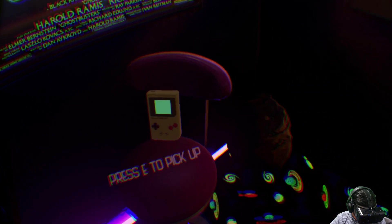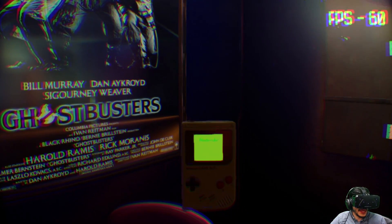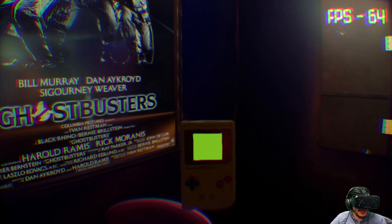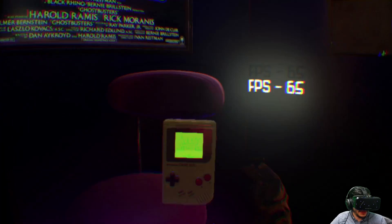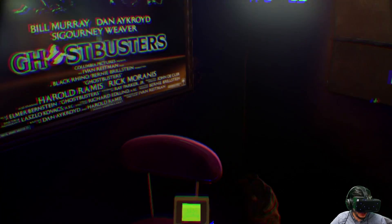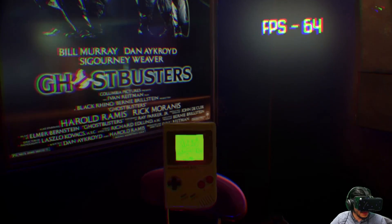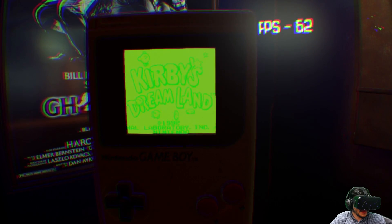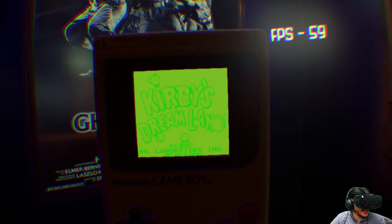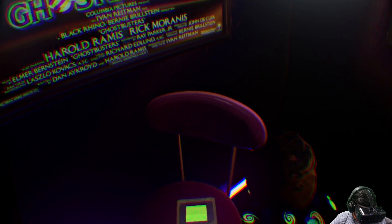We got a Game Boy over here, which is pretty cool. I can pick this bad boy up and play stuff — I can hold it in my hands and play it in my virtual hands. I know there's a way I can zoom in a little bit. Oh gosh, I just dropped it. There we go — Kirby's Dream Land. I can literally sit here and play the game in this arcade. I'm going to put this thing down because that's all up in my face.